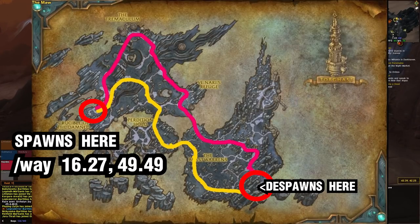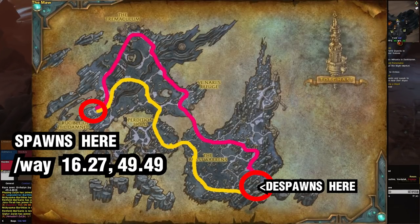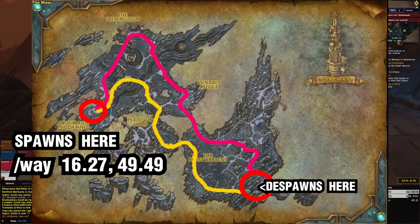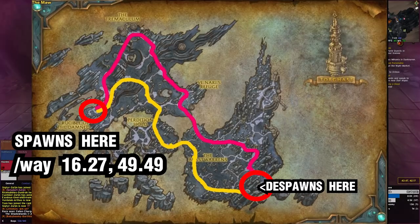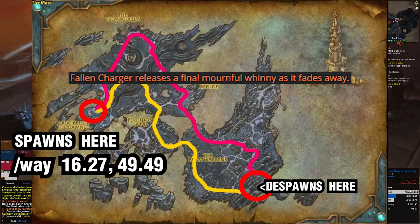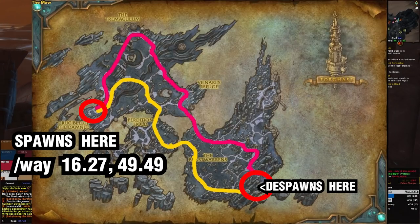Once the charger has spawned, it's going to have two paths. It can either go the pink path, where it will go up through the Tremaculum, down to Venari's Refuge, and through the Beast Warrens. You don't want it to get to Korthia, because once it reaches Korthia, it's going to despawn. The second path it will take is from the Crucible of the Damned — the yellow path — down to Perdition Hold, through the Beast Warrens, and through to Korthia. Again, you don't want it to hit Korthia, because it'll despawn. If you get to the moor as it's despawning, another zone-wide announcement will happen: 'The Fallen Charger releases a final mournful whinny as it fades away.' If you see that, game over — find another group or wait another 1 to 6 hours.